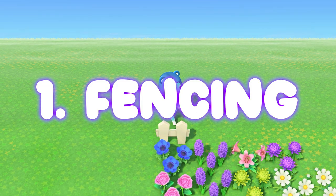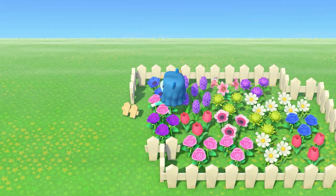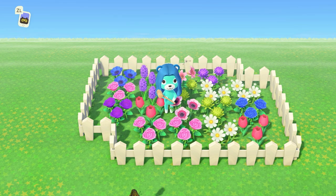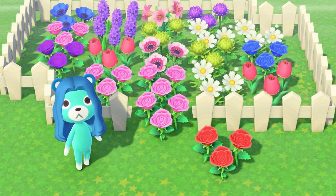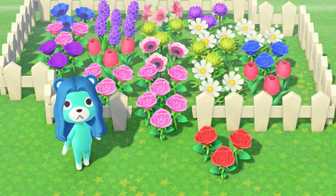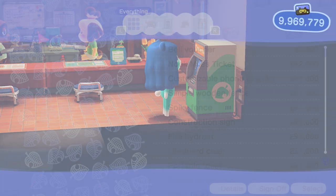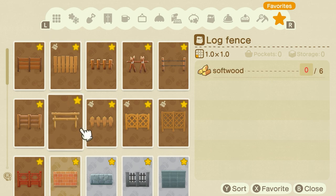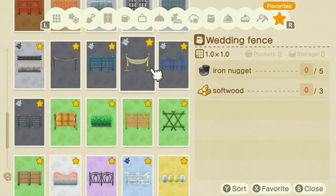Number one: fence in your flowers. Creating a barrier around your flowers using fencing is a foolproof way to stop them from reproducing. Unless there's an empty spot within your fenced area, flowers will not be able to produce. Be sure to completely enclose your flowers and don't leave a spot open to walk in, or flowers will start spawning using that opening. You obtain fencing by purchasing DIYs from the Nook Stop using Nook Miles. All fencing are DIYs so you will need to craft them, but when you craft one you get 50 pieces.